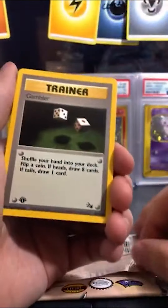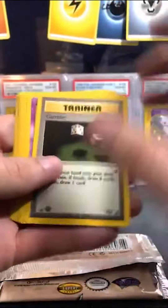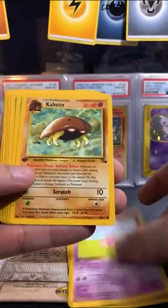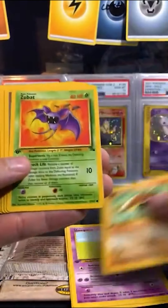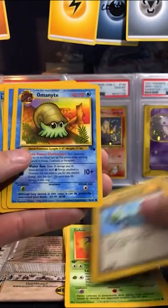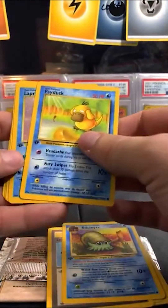I was trying something new there — I was trying to record in slow-mo, but I actually recorded very quickly. Starting with the Slowpoke First Edition. I kind of messed that up on the pack opening, we'll get it better next time. So, Zubat, Energy Search, Omanyte. Psyduck's the best card. And behind it we have Lapras.